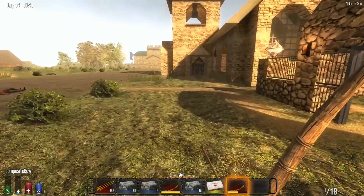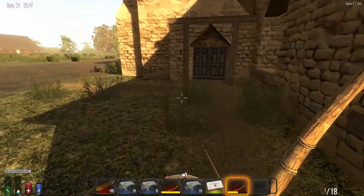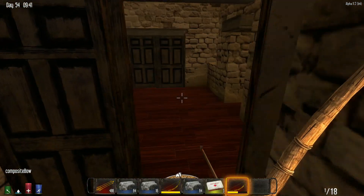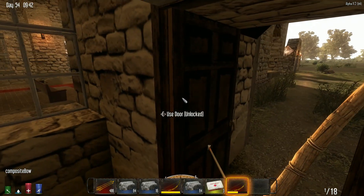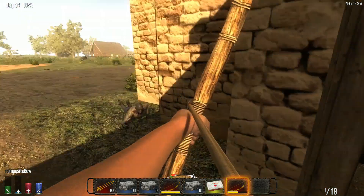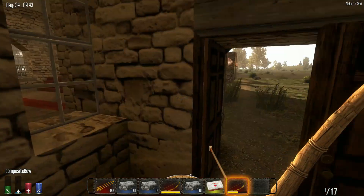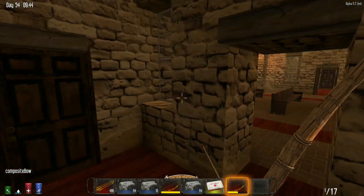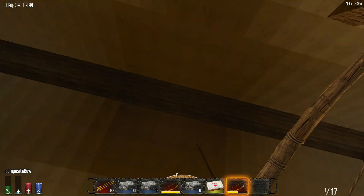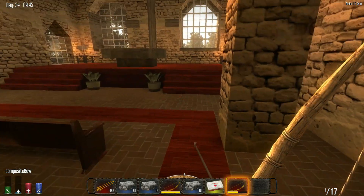Let's go ahead and take a look at the church — the first place we'll check out. Mafki has done a lot of work on this. I don't want to bring a zombie in here — shh, zombie, shh. All right, let's go on in. Quite the church — wow, this is a great church!